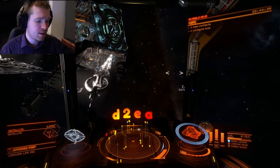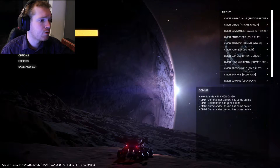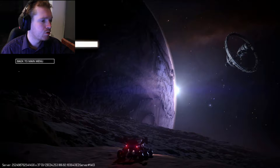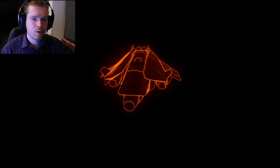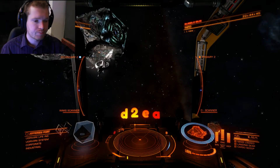From here it's pretty easy — once you scan the satellites, you can simply board hop. Go out to the main menu and log into another session. I was just in a private group, so let's jump into solo play. You'll spawn in next to the station again, just outside the station perimeter.